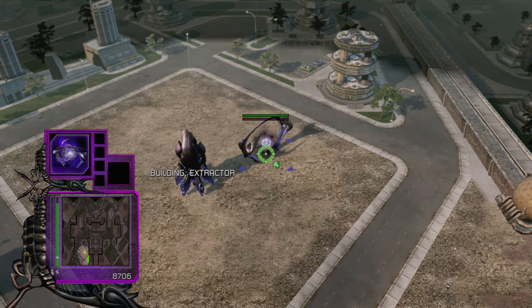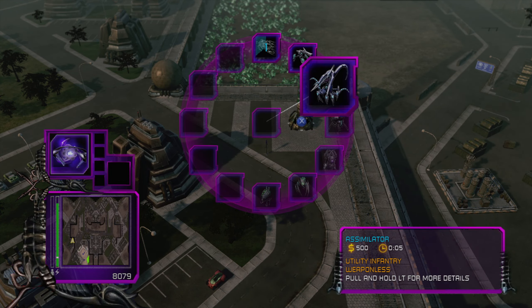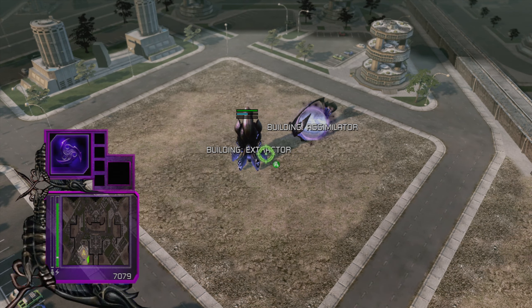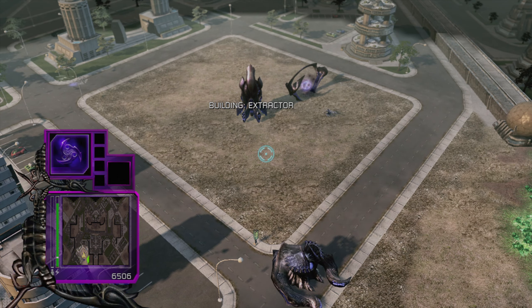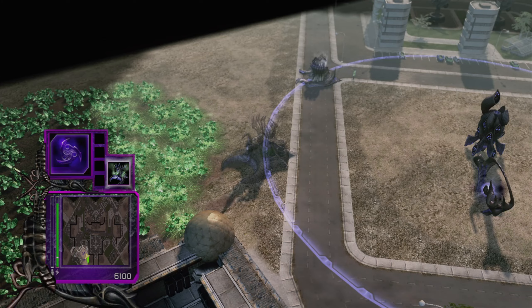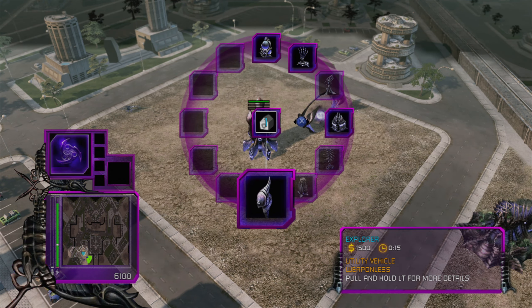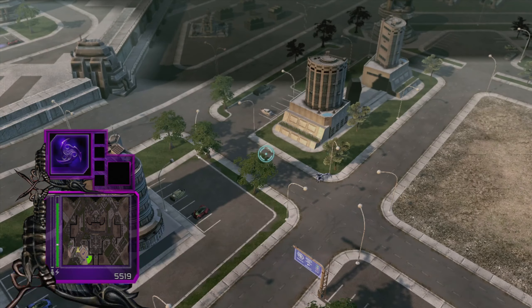So let's get our extractor here going, and then some buzzers over here. And then an assimilator to assimilate that spike. Extractor's almost ready. And we probably also want to expand. I could have done that a little bit earlier, but never mind. Growth accelerator — I haven't used that at all so far, but we'll get to that too.